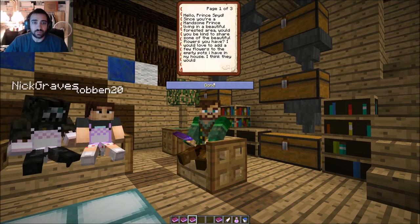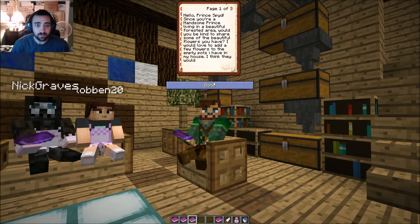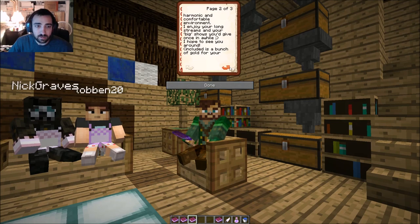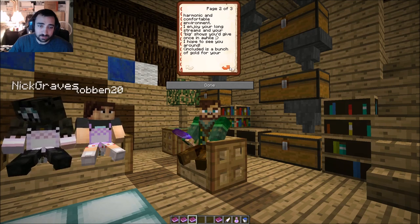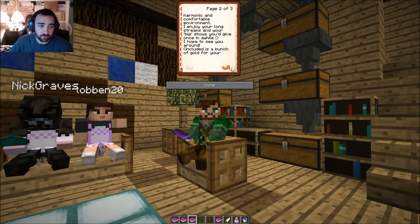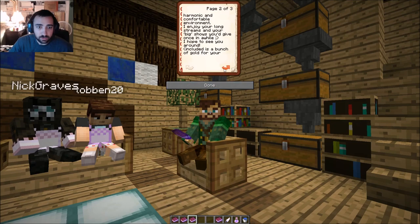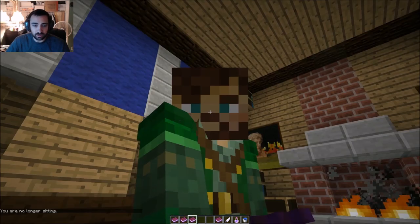He says: 'Hello Prince Spitz, since you're a handsome prince living in a beautiful forested area, would you be kind enough to share some of your beautiful flowers? I would love to add a few flowers to the empty pots I have in my house — I think they would be a harmonic and comfortable environment. I enjoy your long streams and your big shows. Hope to see you around. Included is a bunch of gold for your Vegas trip.' Very nice, thank you. Let's go give some flowers to her.